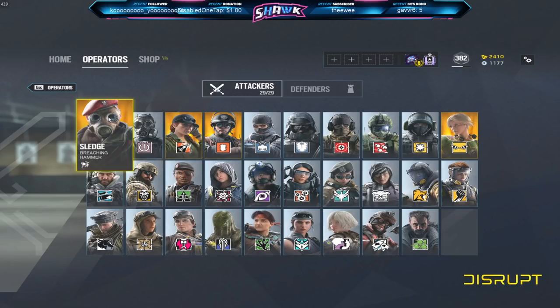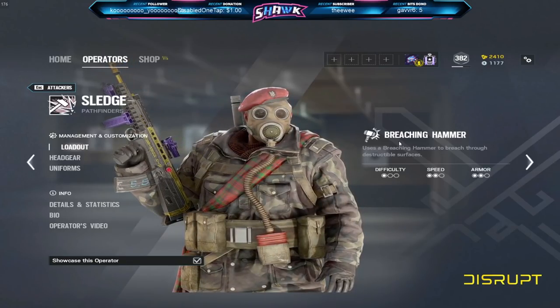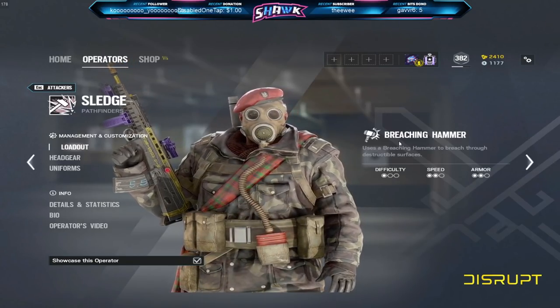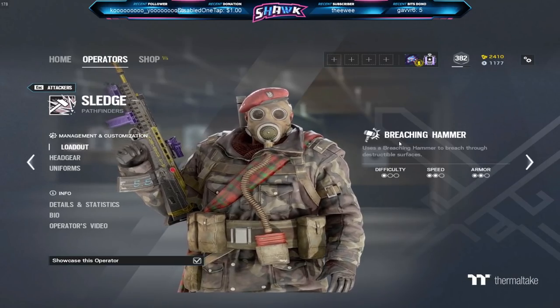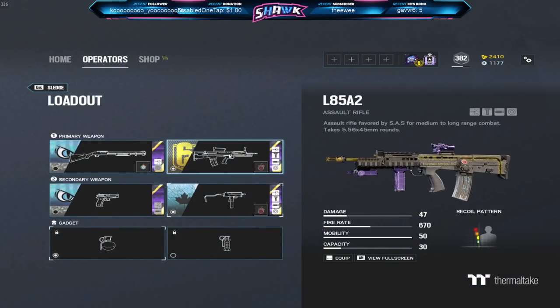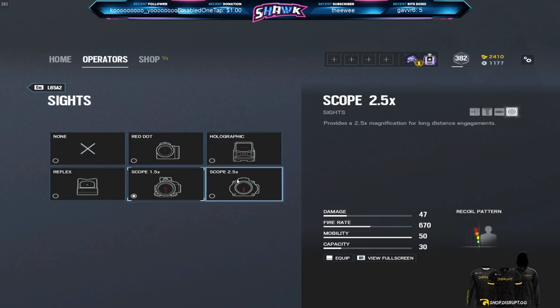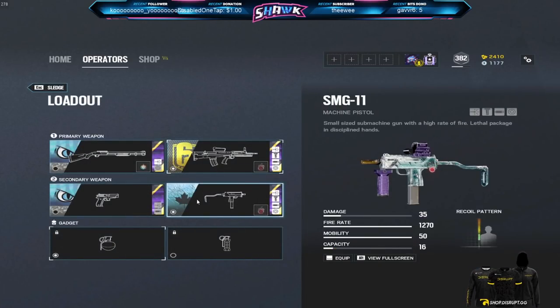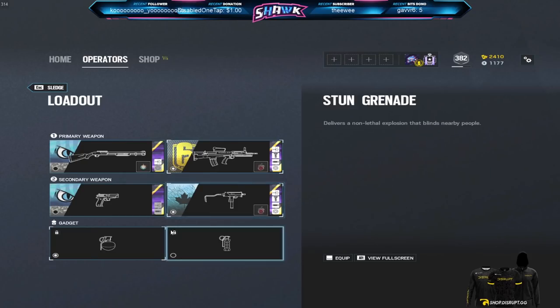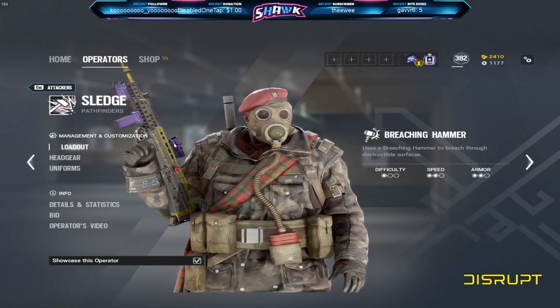To start us off, I'm going to say Sledge as the first attacker. Sledge is super simple — he's just got that breaching hammer that destroys walls and doors. He's also got two really good guns. They're going to have an ACOG and all the other scopes, plus the SMG-11, giving a good range with ARs and SMGs along with flashbangs and grenades. They're going to get to learn how to use nades and flashes, so Sledge is a good first pick if you're just picking up the game.